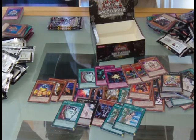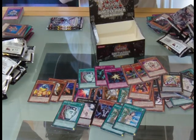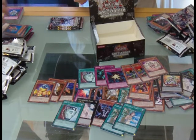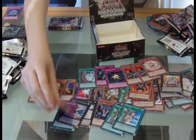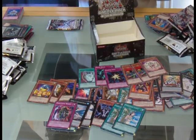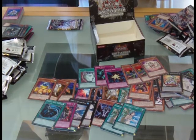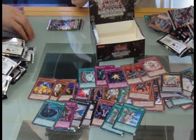Playset of Lances — oh my god, that's good! You're selling me, man. No Tour Guide though. No Leviathan Dragon — not bad. Nightmare Wheel, Nightmare Penguin, Dark Hole, Royal Decree, MST — cool.